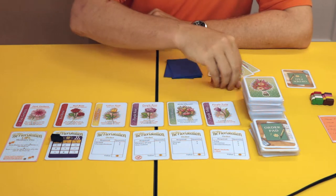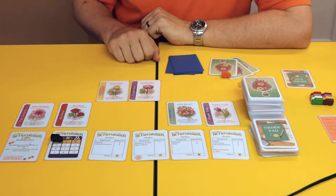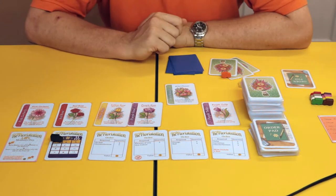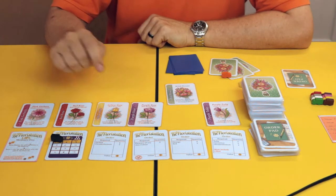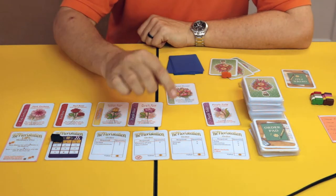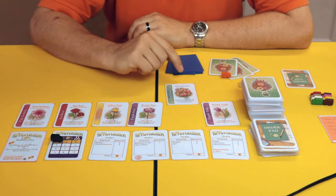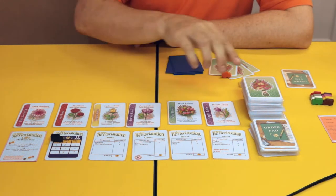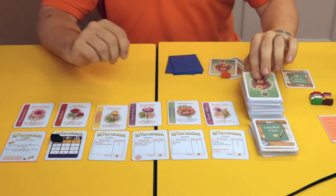You can take flowers - those who've played Ticket to Ride will recognise elements of this. You can take two flowers from the display, one wildflower - which represents both colour and type - or two blind from the deck. You can even take one blind, look at it, and then take one from the display. All flowers have both type and colour; some orders ask for specific types like orchid and chrysanthemum, others ask for colours like orange and red.